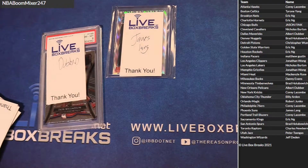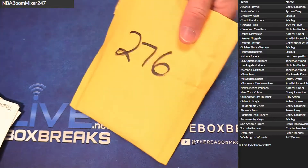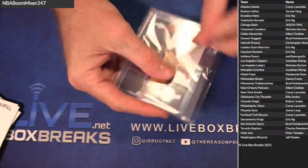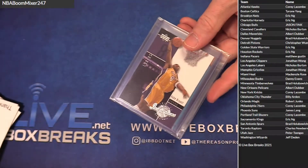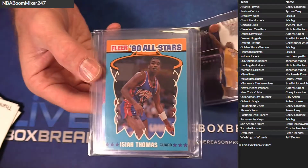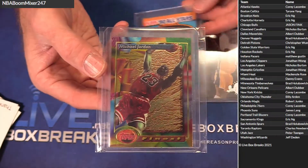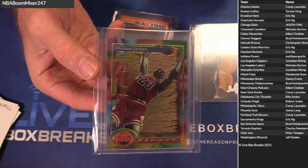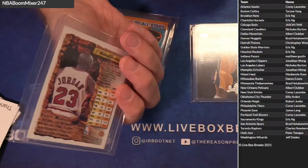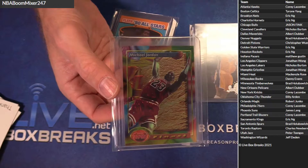Nick with the KP. Next up, 276. Old school Upper Deck Kobe for Nick. We got an Isaiah 90 Fleer All-Stars for Christopher. Little Finest MJ — that's a sick one right there for Jason. Nice MJ Finest — love that card. That's a good HGA gradable right there.